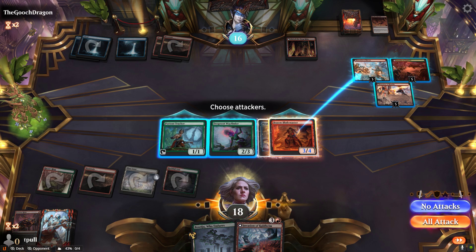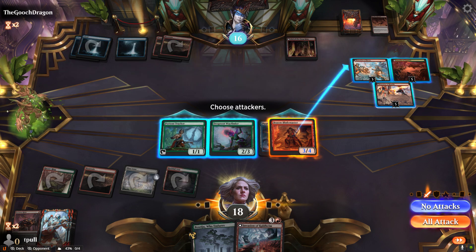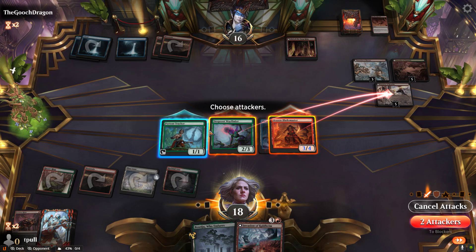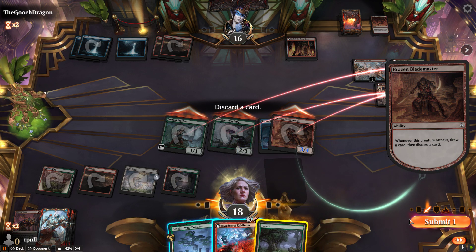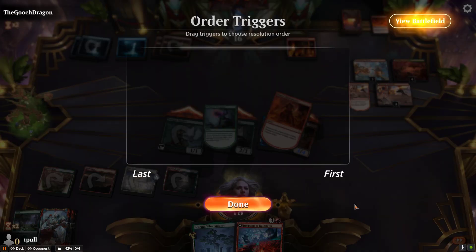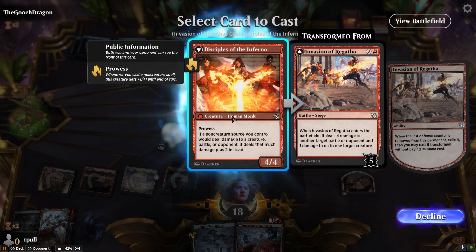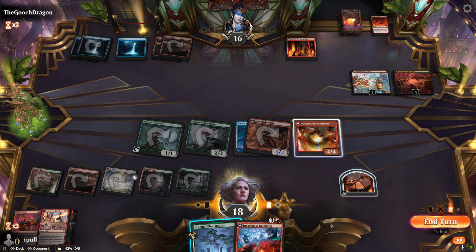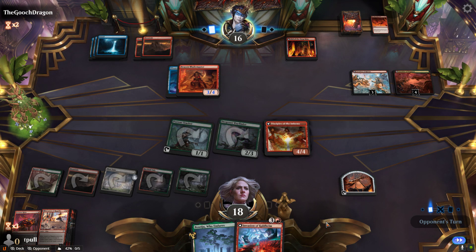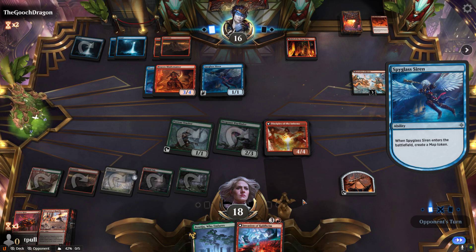We finally get to combat — a 3/4, a 4/4, or a 4/4. While we can, we use this. There's my land — actually that's an extra land now, don't need it. We get the treasure token from that, and get to cast this for free. Now we have Disciples of the Inferno with Prowess, and we get to look at the top card, which is an Invasion of Ragatha — I think we take that. We get to return the Forest to the battlefield, so we get our land after all. I forgot temporarily about that aspect of Deep Root Wayfinder — so throwing away the land was the right thing to do.